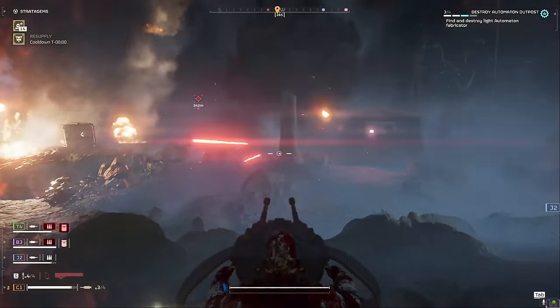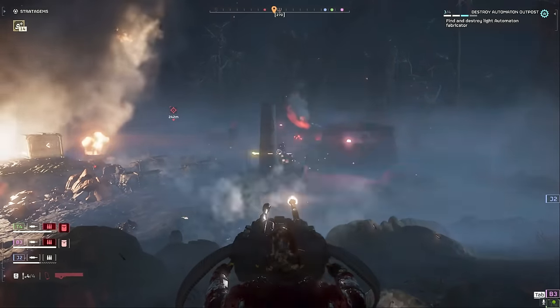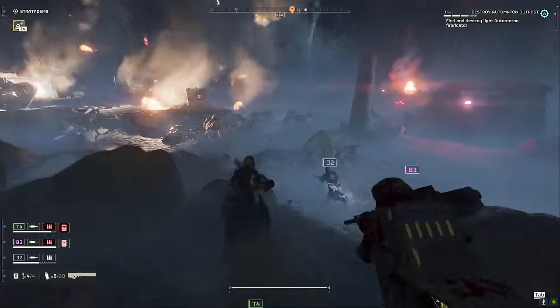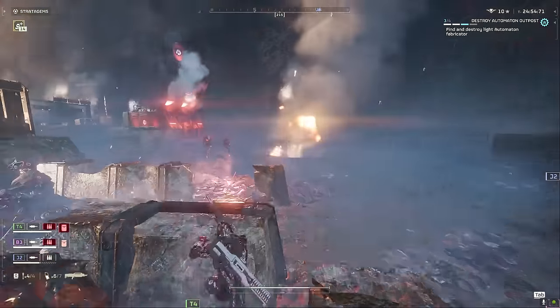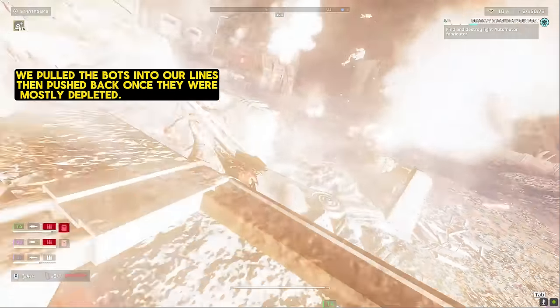What's over there? Once that heavy devastator's dead — push in, let's go take out these things. As y'all can hear, as soon as I see that all the threats have been dealt with and there's not much lasers and rockets coming at our faces, I call for the attack. We push into the outpost and start taking these fabricators out.